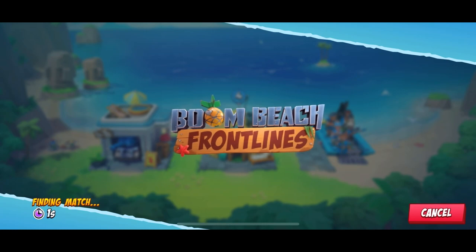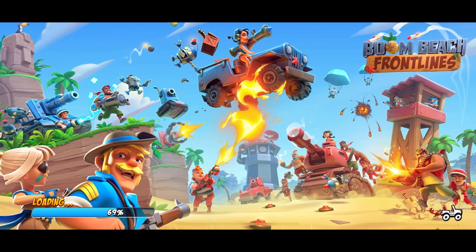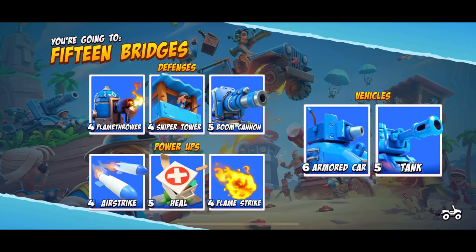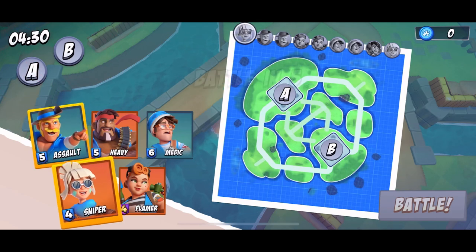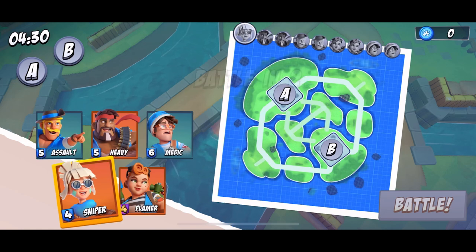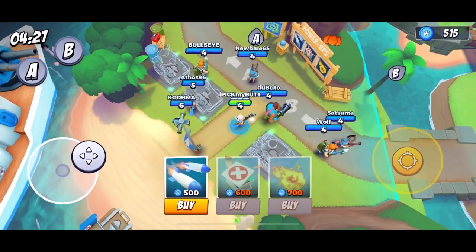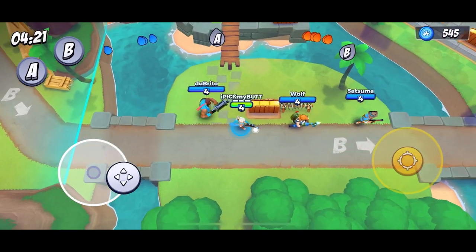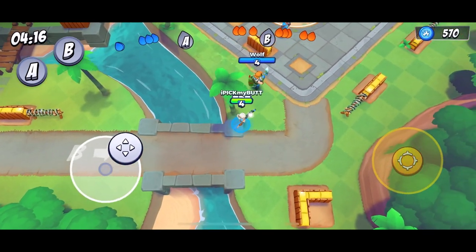Now let's talk battle tips and tricks. When the game finds a match, it loads cards for defenses, power-ups, and vehicles. If you don't have certain cards, you can't purchase those items and will need a teammate who has them. At the top of the map you can see the troop composition your team has built. Remember to hit the battle button to actually get into the game. You can hit the A or B button in the top left to indicate your direction to teammates.